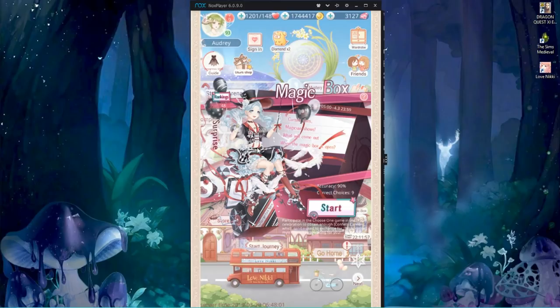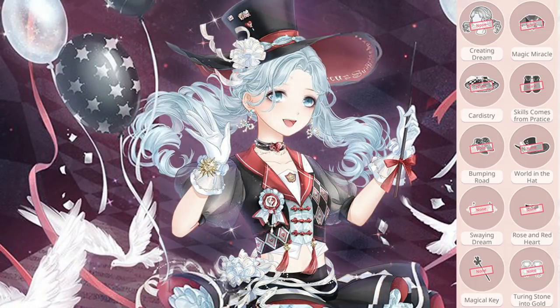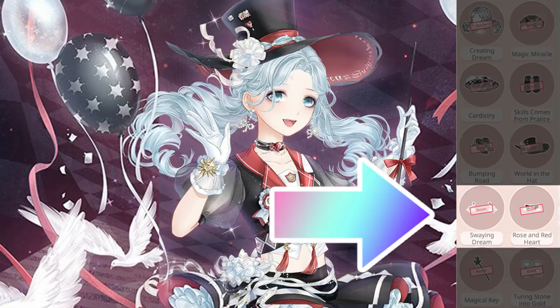Now, the most expensive items to get now versus later, if you are planning on completing this suit at some point — whether now or whenever the suit comes back — like maybe if you do half and half, which I typically do. I typically now do just parts of the suit and then wait for the suit to come back to finish it. You're going to want to get the earrings and her necklace to save you some diamonds.